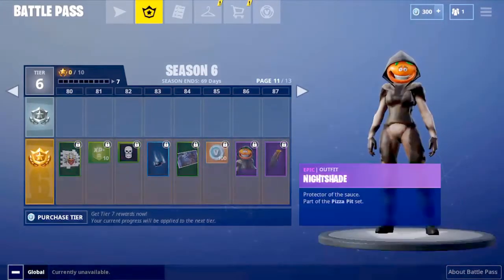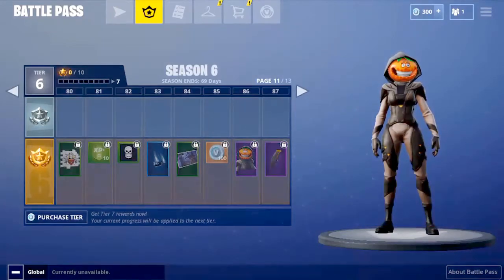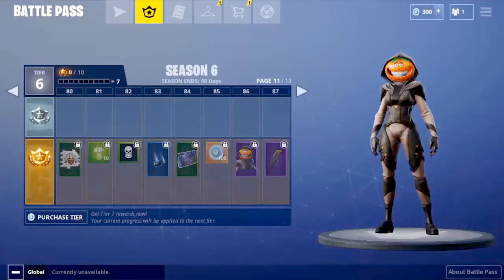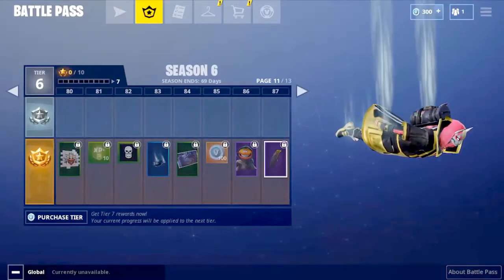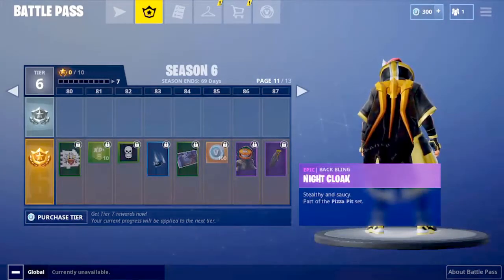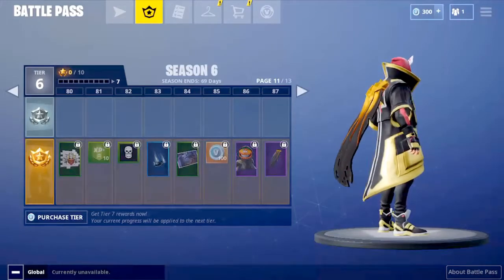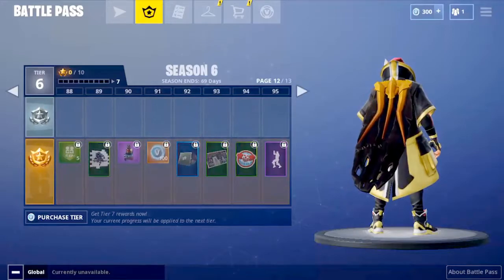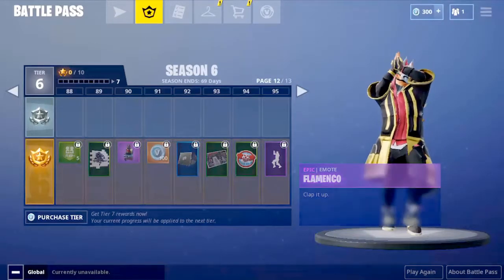At tier 86 you get Nightshade — I think that's the Halloween version of the Tomato Head guy. You also get another contrail and a back bling that's a cloak, which is really nice. I really want to get that cloak.